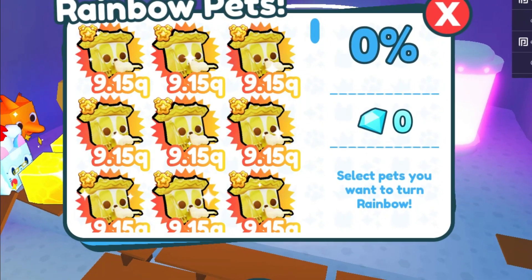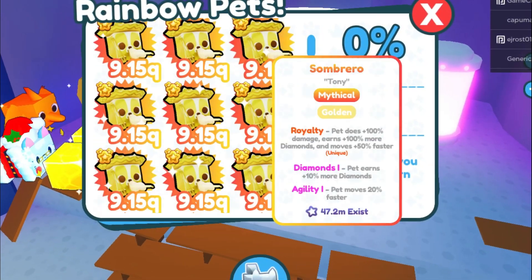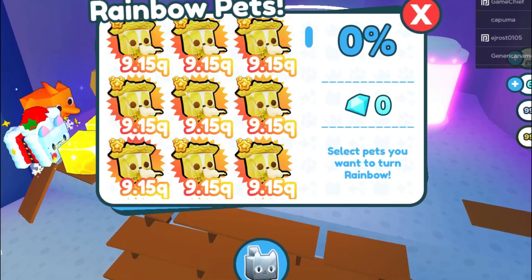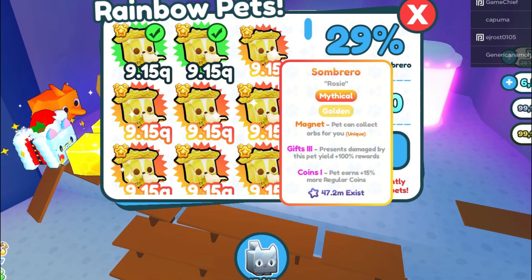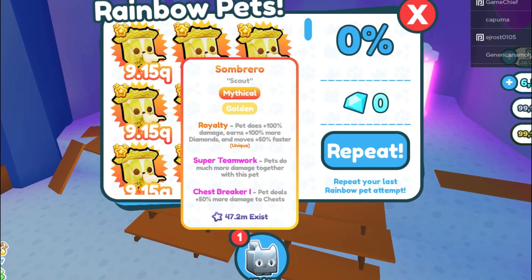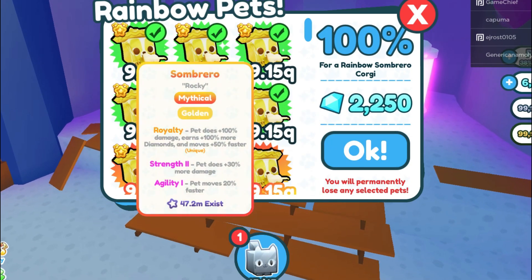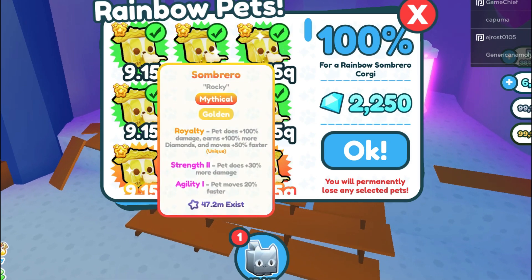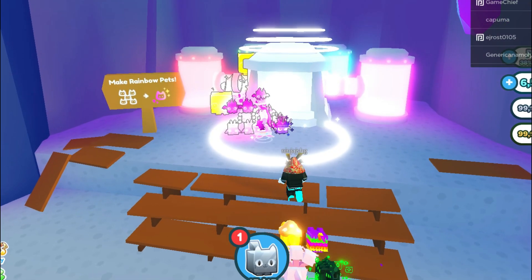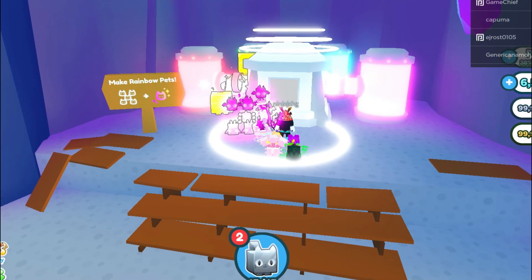This Rainbow Machine will get you all kinds of really cool Rainbow Pets. Now, if you guys look here, you'll see that I made lots and lots of Rainbows and Dark Matter pets already of this new Sombrero Corgi. And I still have so many Golden Sombrero Corgis. I'm going to make some more really quick, and we'll head over to the Dark Matter machine. As you can see already, these are Golden Sombrero Corgis, and they're 9.15 quadrillion level. That is absolutely crazy.